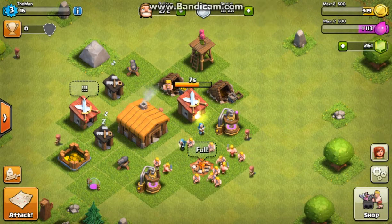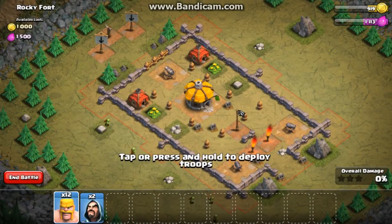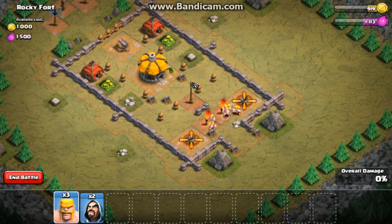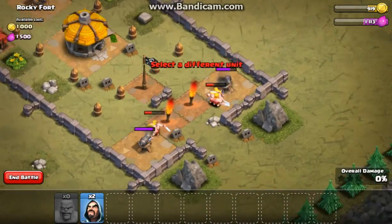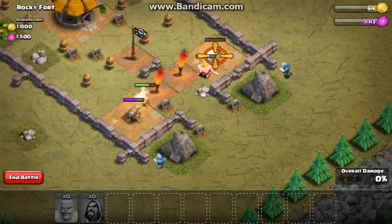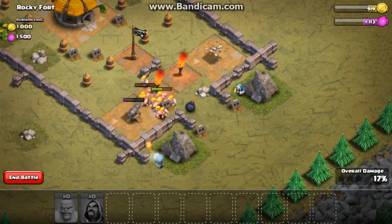Let's go ahead and attack Rocky Fort. What we're going to do here — I'm just going to split them up somewhat evenly. I will drop my wizards, one on each cannon, just to help out quite a bit, because I don't know if these barbarians alone will be able to do it.